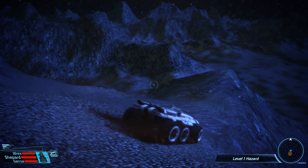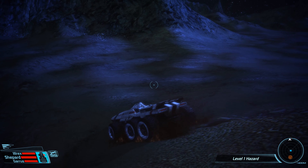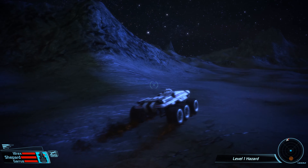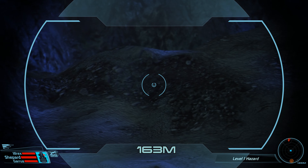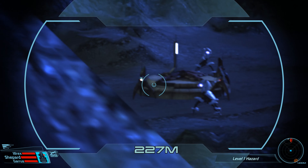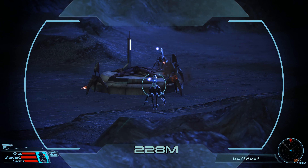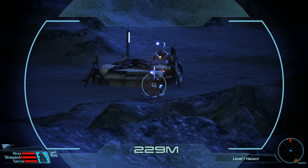Let's head over to the Geth Outpost now. You can already see a light over there. The Mako definitely has all-wheel drive and a suspension that rivals that of the Warthog. I'm guessing there are turrets — yep, there they are. There are armatures as well. Thankfully, I don't think they're the Colossus ones.